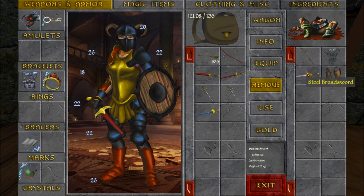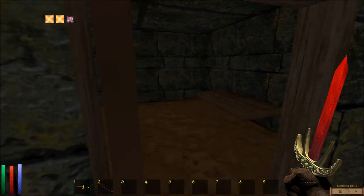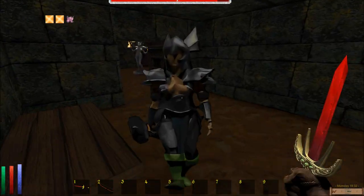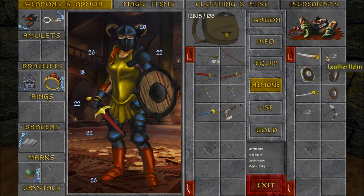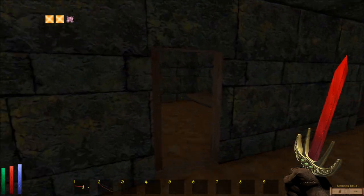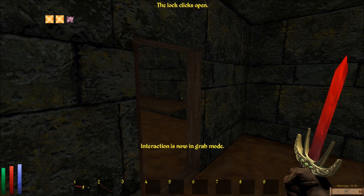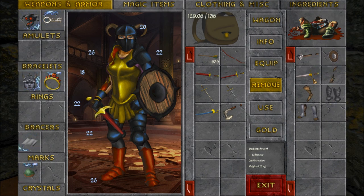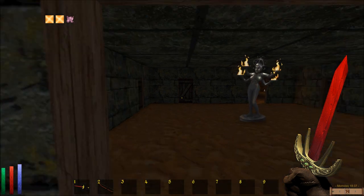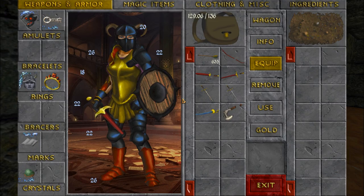624 gold. 429 gold. An elven battleaxe. Alright, another one came from here. Next, lock level 16. The lock does have something to fear from me.